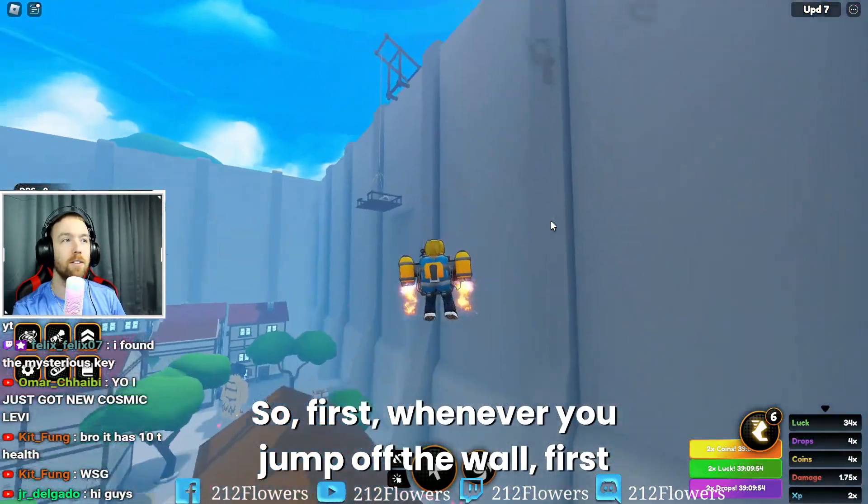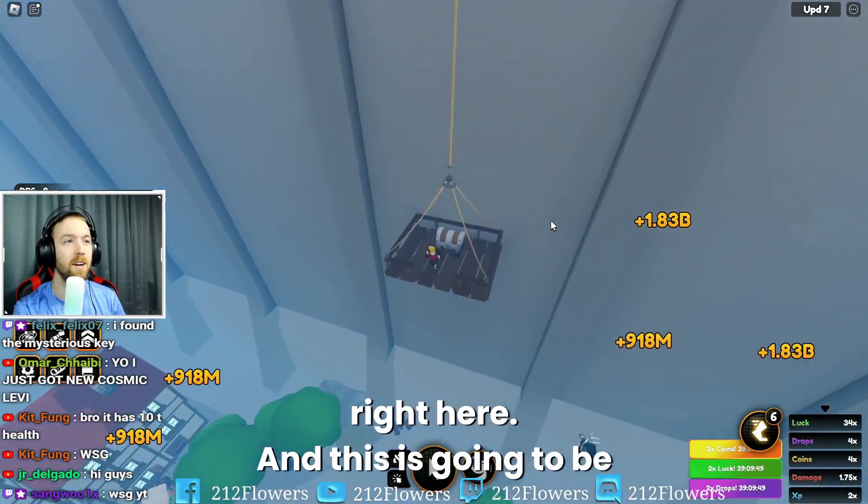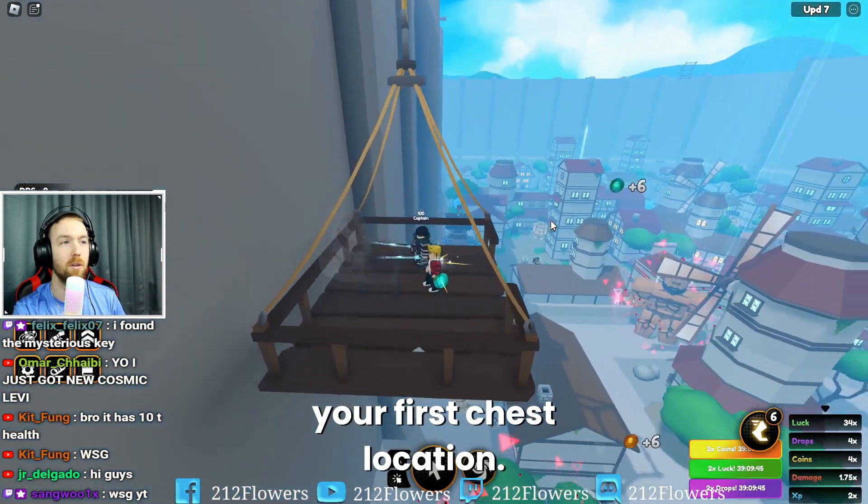So first, whenever you jump off the wall — first off, don't jump all the way off the wall. The first one is actually going to be right here, and this is going to be your first chest location.